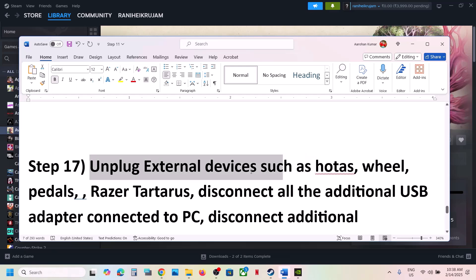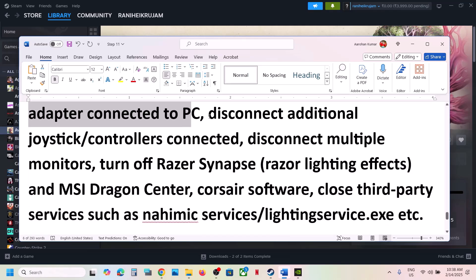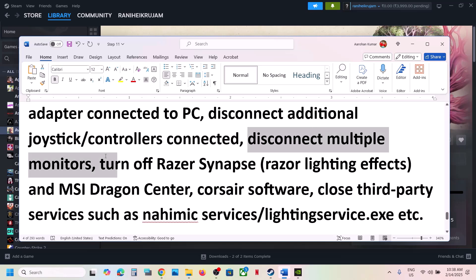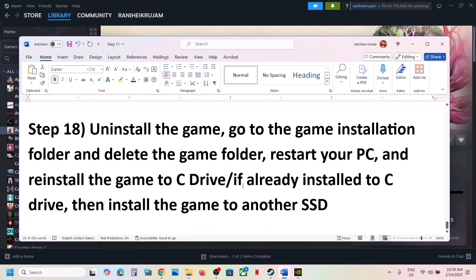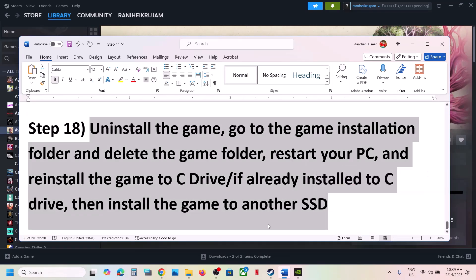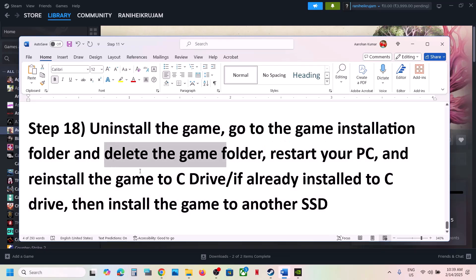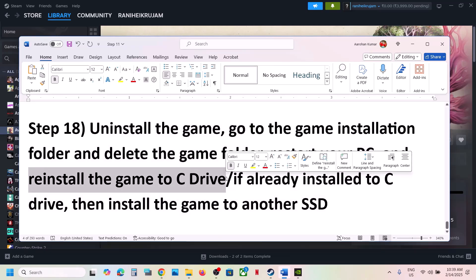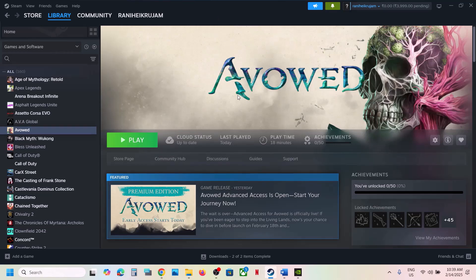The next step is to unplug all external devices — if you have a racing wheel, pedals, extra USB adapters, extra controllers, or multiple monitors, disconnect them and try launching the game on a single monitor. Also close any third-party services or applications. The last step is to uninstall and reinstall the game to a different drive. Uninstall the game, go to the installation folder and delete it, restart your computer, and then install the game to the C drive. If already on C drive, try installing to another SSD. One of the steps in this video should help you run the game successfully. Thank you for watching — please like and subscribe.